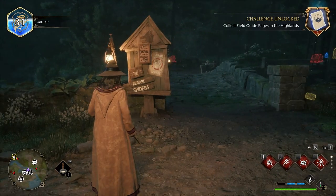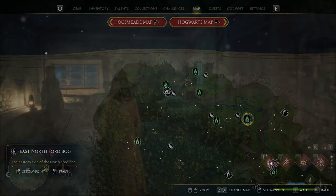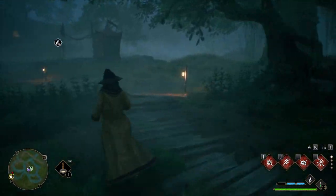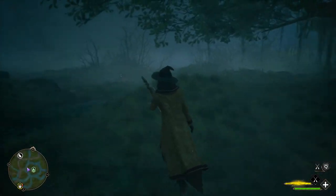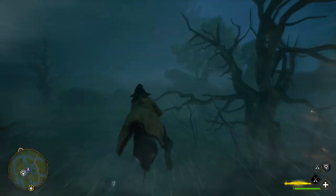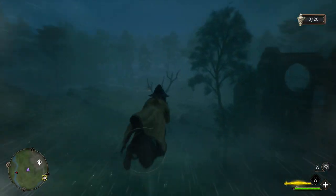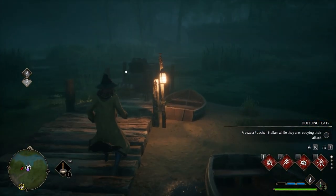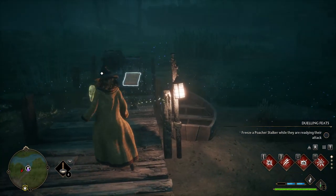Now let's go ahead and teleport to the East North Ford Bog. From here you can exit the house and then hop on your broom. You want to go in this direction towards all these trees and the bones. Then you want to curve around to the side here, and that little light there is where we're going to land. Right here is our next page.